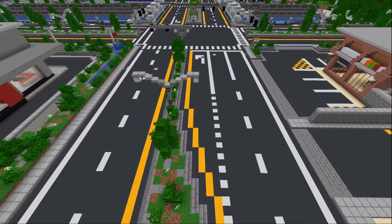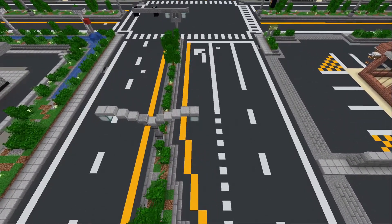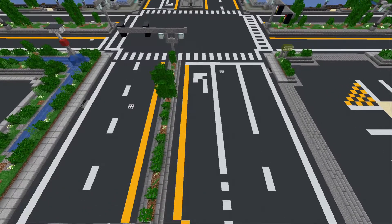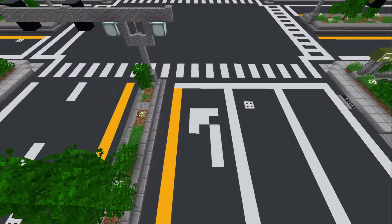Number 10: Turn Lanes. These add a nice touch of realism, however you do need to plan ahead because you will need your roads to be wide enough to add this extra lane. Another nice detail to add: Turn Arrows. Adds that nice finishing touch.